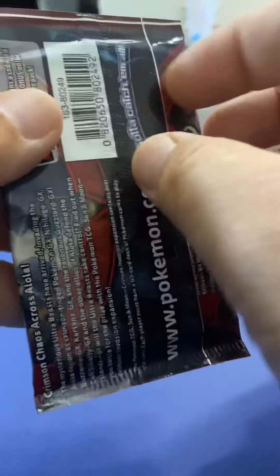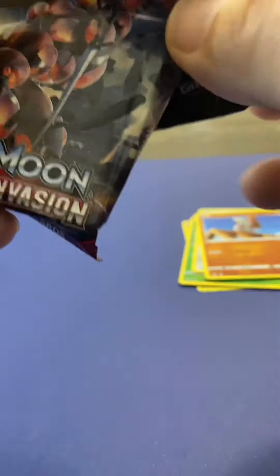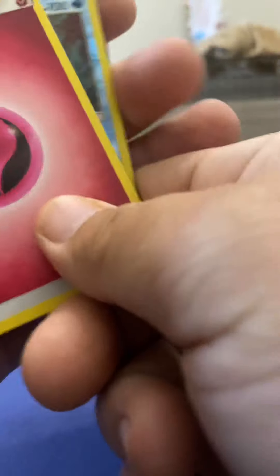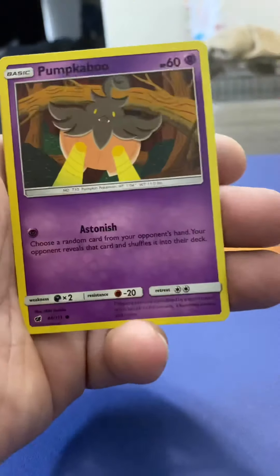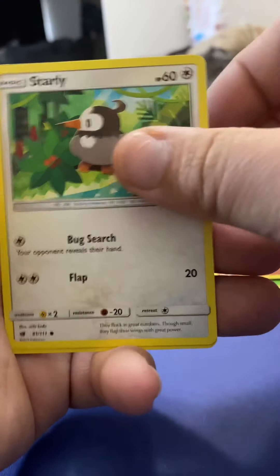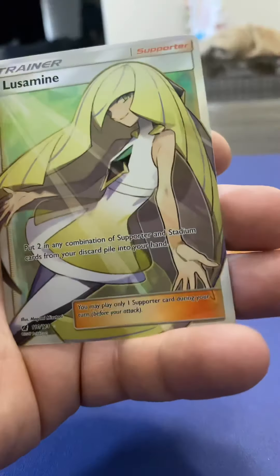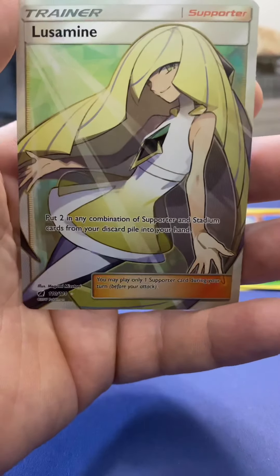All right, into the Crimson Invasion — just one more pack after this and then we are finished. I assume I did not do great; assume the card trick is the same. One, two, three, four — if it is not, I apologize. Devouring Fire, Zoroark, Gastrodon, Pumpkaboo, Corsola, Starly, Skiddo, Weedle, reverse holographic Octillery — looks really cool — and a full art trainer! That's really awesome, really really cool looking!